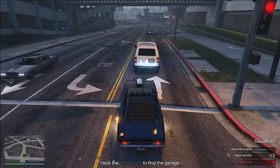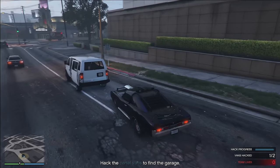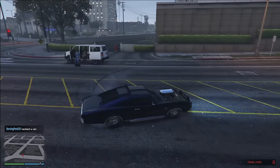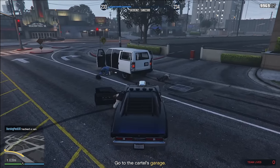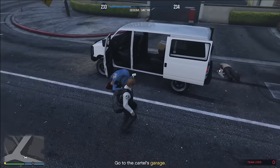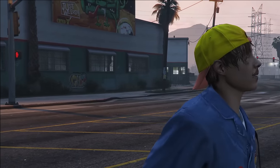The fifth mission — the pre-finale setup — is actually quite a challenging one. The first thing you need to do is hack a cartel van, which is really easy: just stay directly behind the van and even when they open the doors to shoot at you, they won't be able to do much. After hacking one of the vans, make sure to pick up the Cluckin' Bell suits that drop from it — it only takes half a second and is definitely worth grabbing, especially if you want to enter stealth.